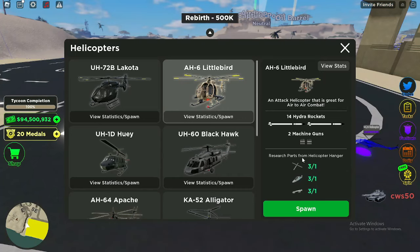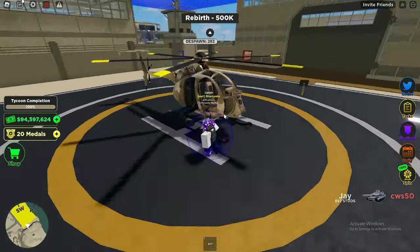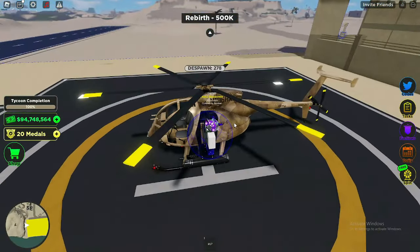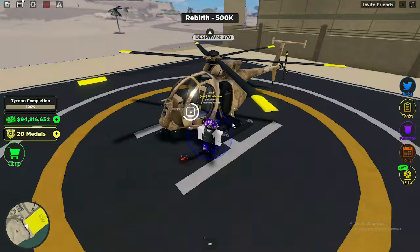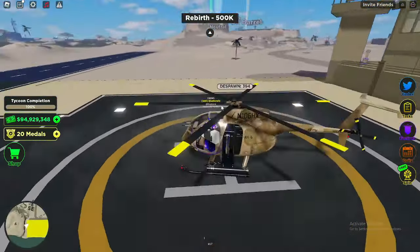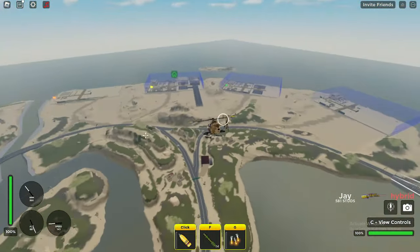The next one is going to be the Little Bird. When I first started, this was literally my favorite helicopter just because it's small, it has a cool design, and it's just an overall great helicopter. I like the texture — it's kind of a military camo, a brownish type I always preferred over the regular green. You can shoot guns as well as fire rockets, but the only thing that sucks is your passenger is just here for the ride and can't do anything.